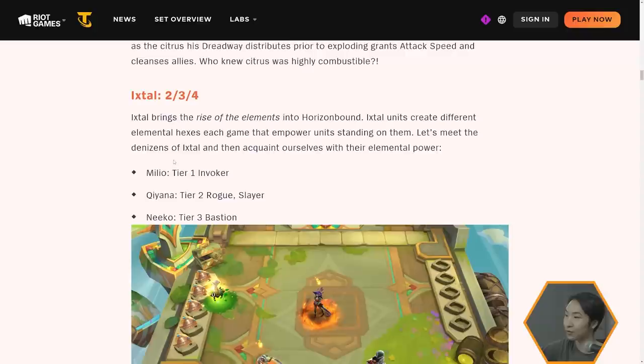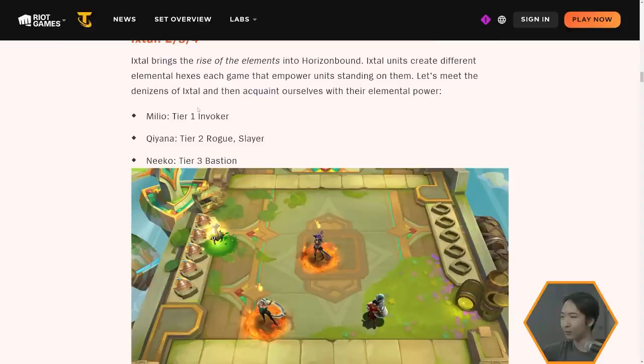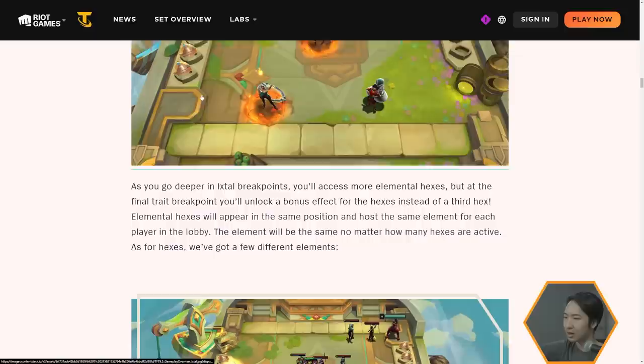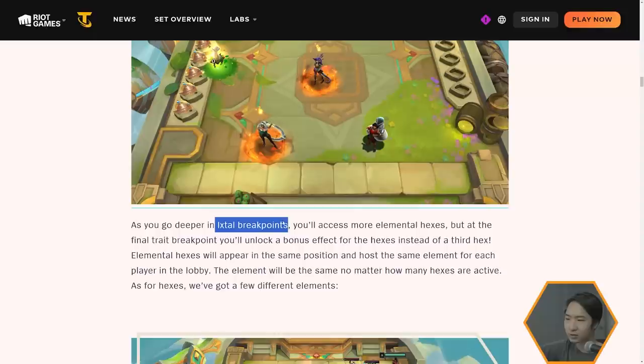Now on to Ixtal, which is a 2-3-4 trait. It'll probably replace Freljord if I had to guess. Milio is Tier 1 Invoker, Kiana is Tier 2 Rogue and Slayer, Niko is Tier 3. Ixtal is going to be a new faction — I didn't even know this existed in lore. As you go deeper into Ixtal breakpoints, you'll access more elemental hexes.